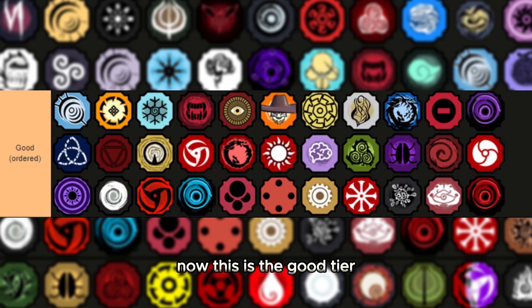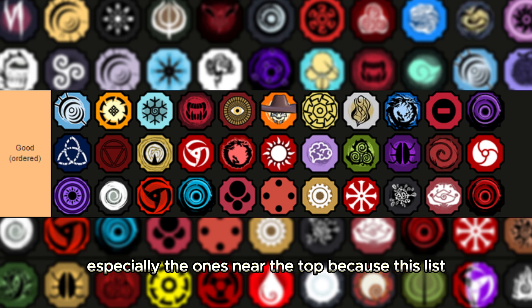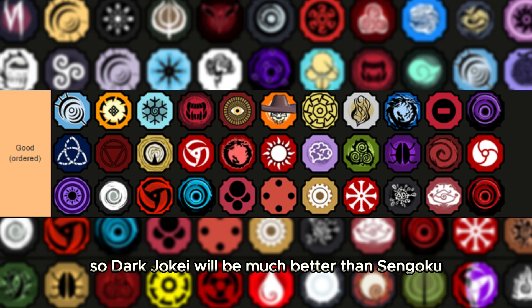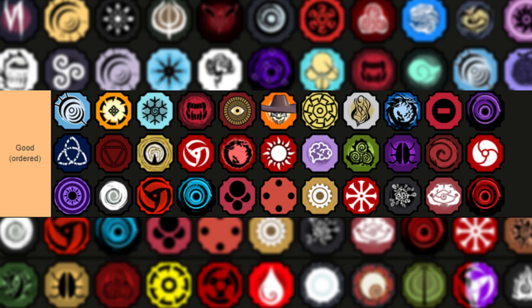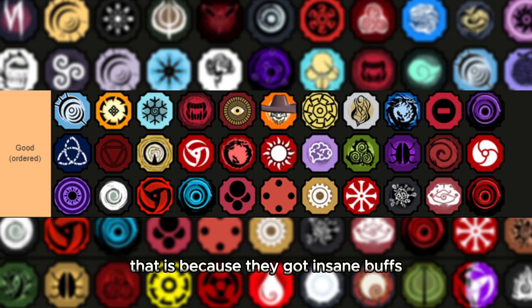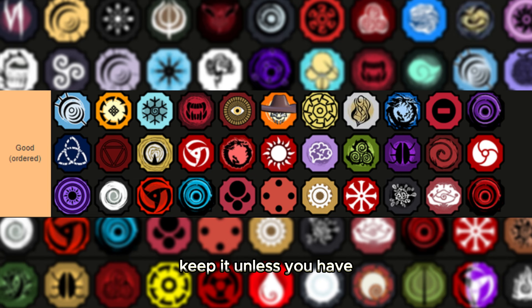This is the good tier. Basically anything in this tier you want to keep, especially the ones near the top, because unlike the previous tiers this list is actually ordered. Dark Jokai will be much better than Sengoku, which is at the bottom. You might notice that some previously trash bloodlines like ice have moved up because they got insane buffs which now carry the bloodline entirely. If you see any of these pop up in the spin, keep it unless you have a free bloodline slot to spin in.